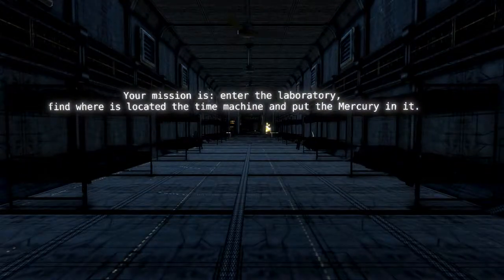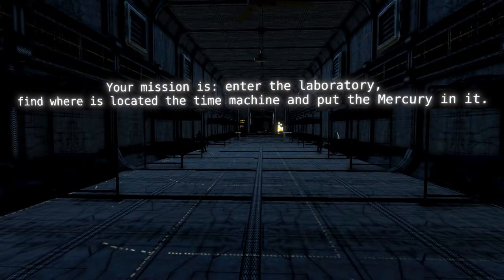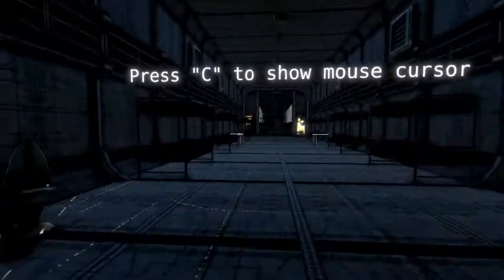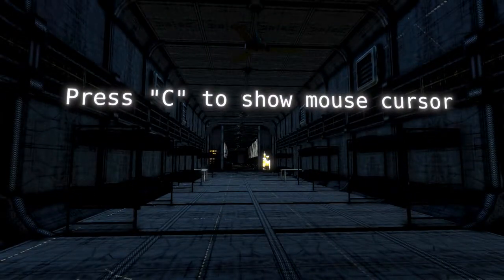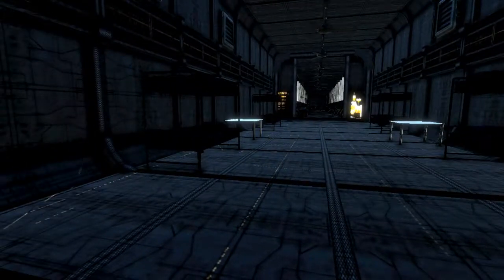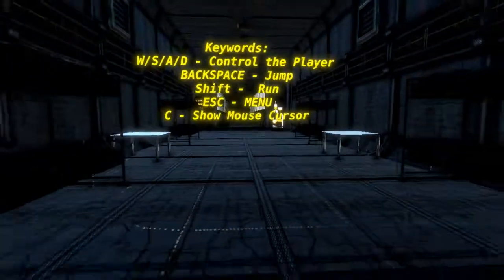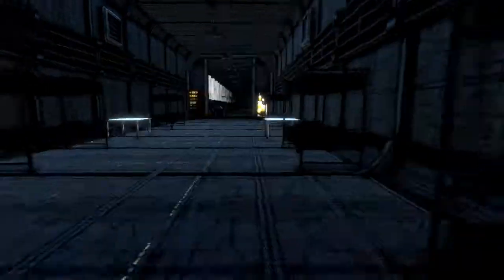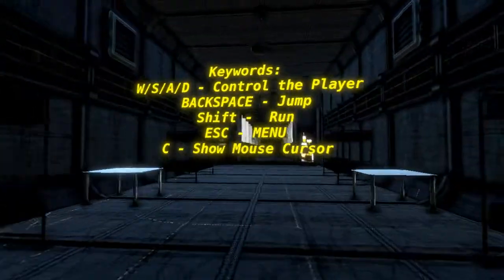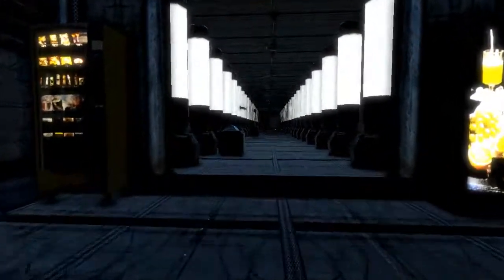Your mission — enter the laboratory and find where the time machine is. Where is located the time machine? Put the mercury in it. Press C to show mouse cursor. Click one of the controls, I assume. Nope. Looks like it's actually just the C button. I gotta figure out what the run button is. I just pressed C and I didn't see it. Maybe the controls aren't fully implemented yet.